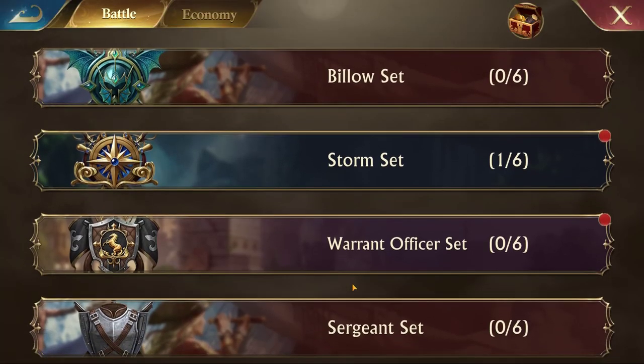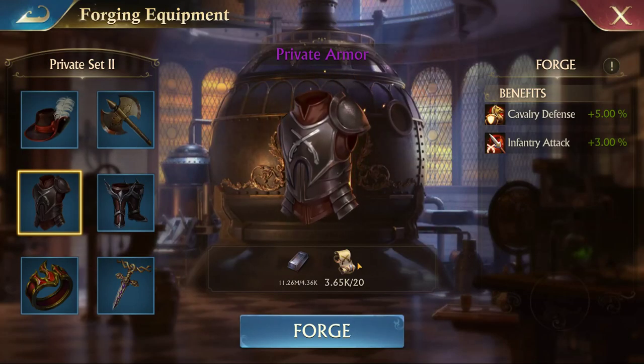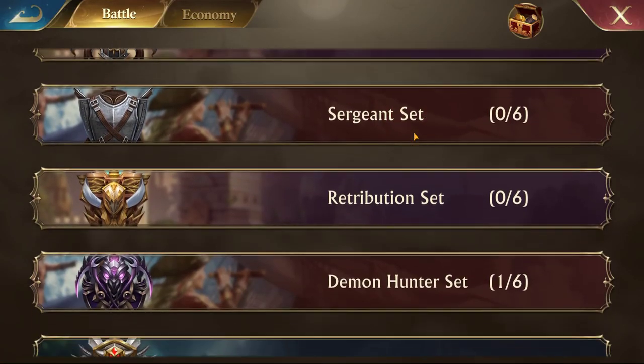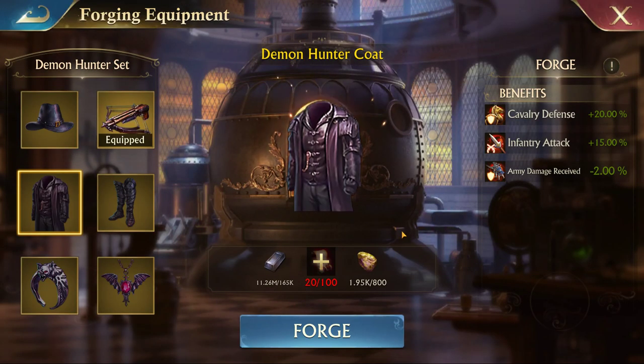There are different sets, and some sets you can get from chests — or pieces of the scroll required to forge them. Certain ones you can only get during certain events. For example, the Demon Hunter set was an event a while ago — I think it was just packs you could buy. I don't remember if you could get them by defeating camps.